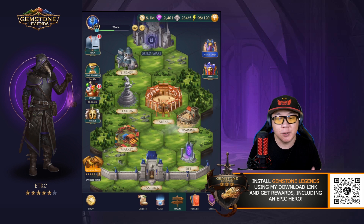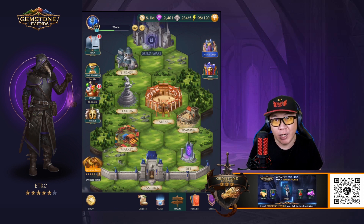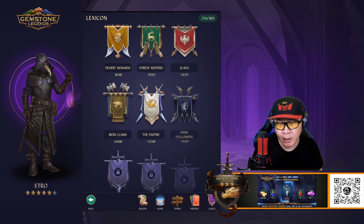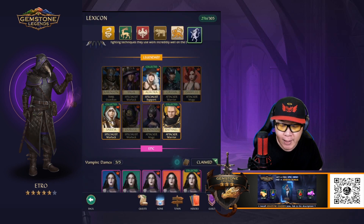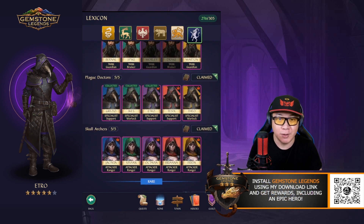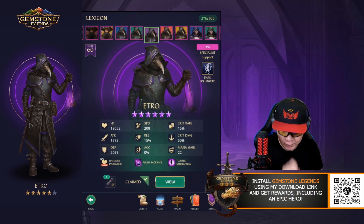The reason I'm talking about Etro is because the timing lines up well for a particular instance where I think he really shines. This is one of those heroes that if you do have him, you probably won't really recognize his strength. Let's go into the Lexicon — he is one of the Dark Followers and he is in the Plague Doctor's family, as makes sense from his death mask.